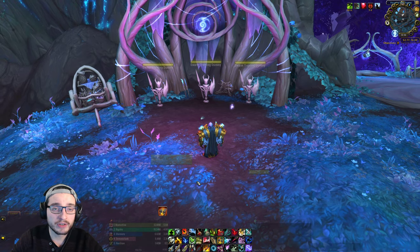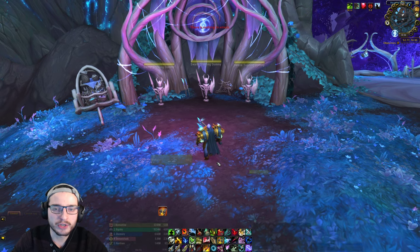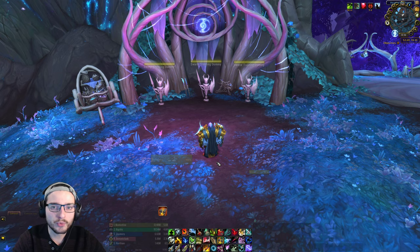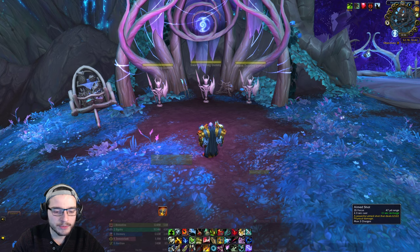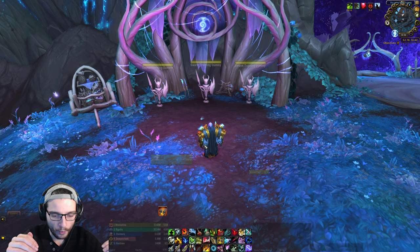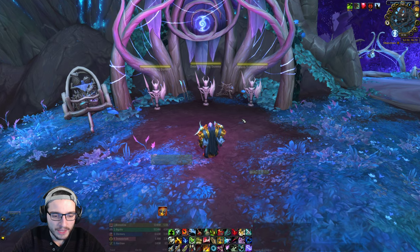If I can make a suggestion on how to improve upon my own UI, it would be to track my cooldowns right underneath my character so I don't always have to look down. When I'm doing Mythic Plus Dungeons or raiding, you'll see my eyes looking down — that's because I'm checking charges on Aimed Shot or cooldown on Rapid Fire. Having it underneath your character is definitely optimal so your eyes don't have to look away from where your character is standing, which helps with standing outside of mechanics.